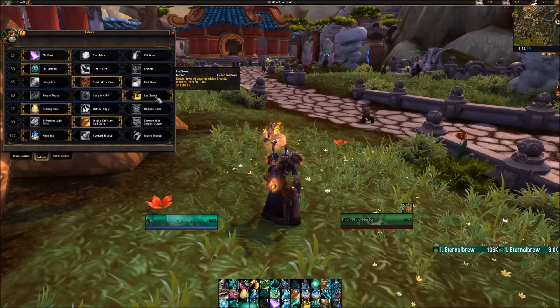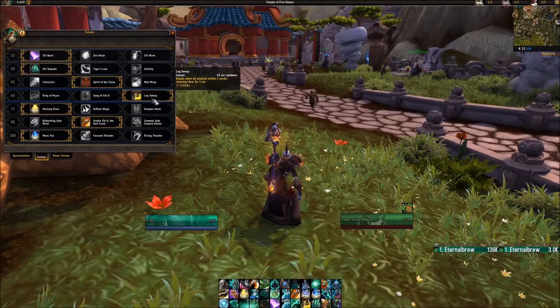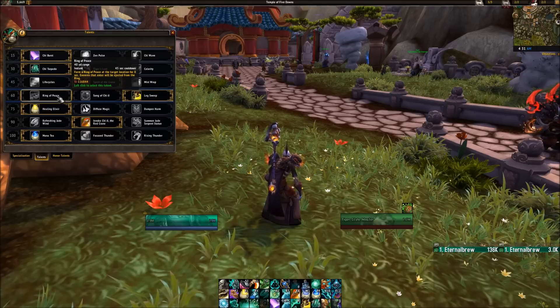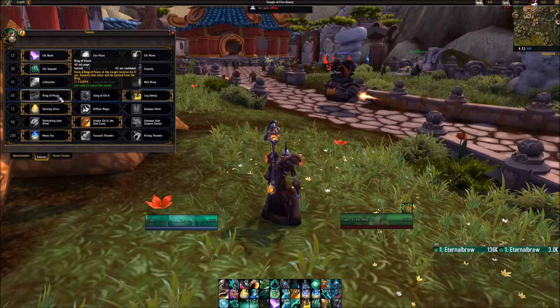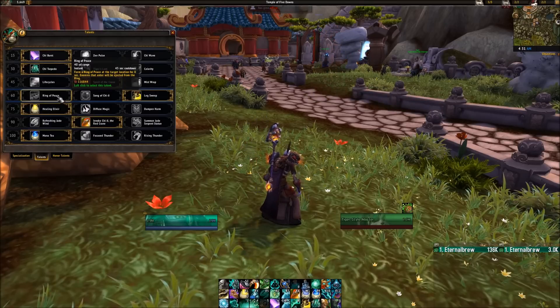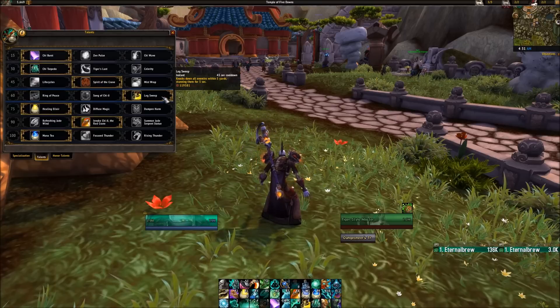In the next tier we have Leg Sweep as your default — that nice AoE stun is very useful. Ring of Peace is worth considering in niche situations, like Dark Heart Thicket in the first few pulls with those cats on a high keystone where they'd one-shot somebody when they charge. You could throw down a Ring of Peace to knock them out of it. Otherwise, just go with Leg Sweep.